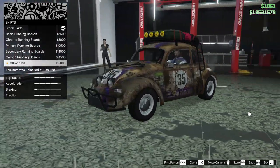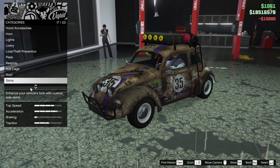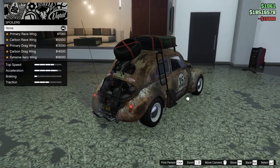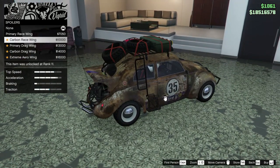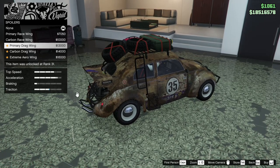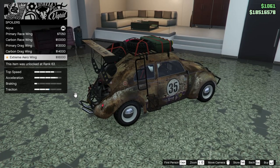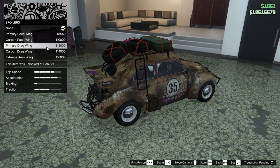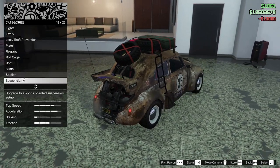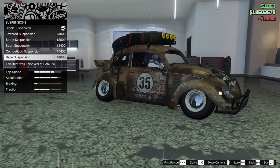For the skirts we can do basic running boards, chrome running boards, primary running boards, secondary carbon, or off-road kit. We're going to go with the off-road kit to match the rest of the car. For the spoiler we can do a primary race wing, carbon race, primary drag, carbon drag, or extreme arrow. We're going to go with the primary drag wing — I like that look.